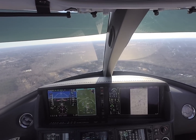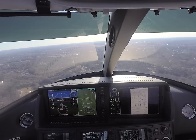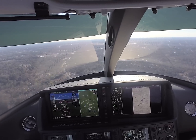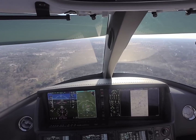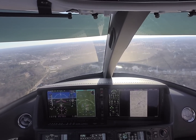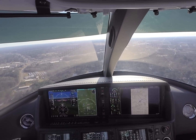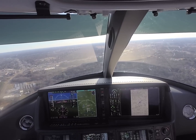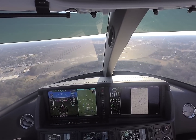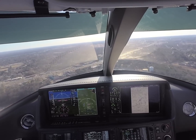149 VB, advise when you're ready to copy your clearance. Ready to copy, 149 VB. On departure, turn left direct Knoxville. You're cleared to Knoxville via direct on departure. Maintain 5,000. Expect flight level 250 10 minutes after departure. Departure frequency Birmingham 120.15, squawk 5165. Alright, cleared direct Knoxville, 5,000, flight level 250 in 10 minutes, 120.15 and 5165 for 149 VB. Thank you. Okay, LPV minimums 582. At the missed approach point, press toga. You got it. About 5,000 feet in there, so we already have that ready to go. Nice, perfect. And then we'll get the squawk code. I'll be on the miss.